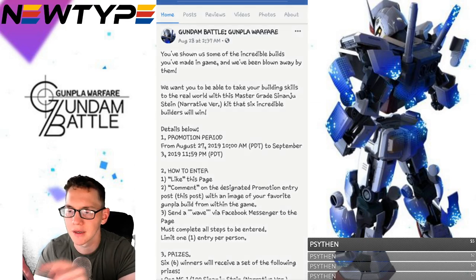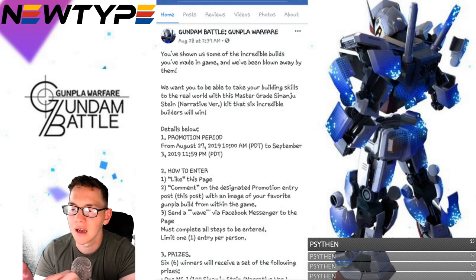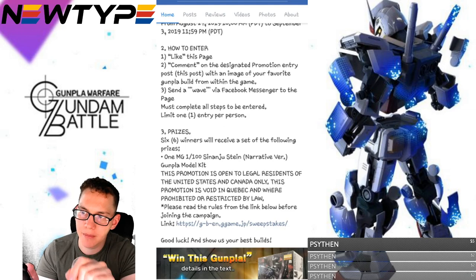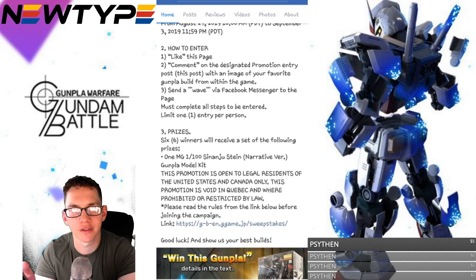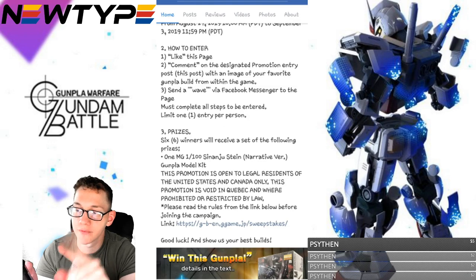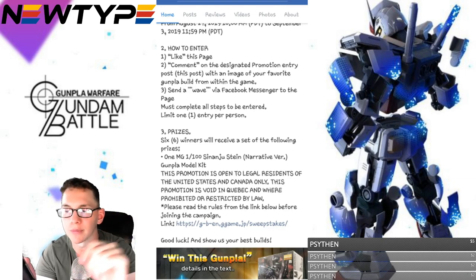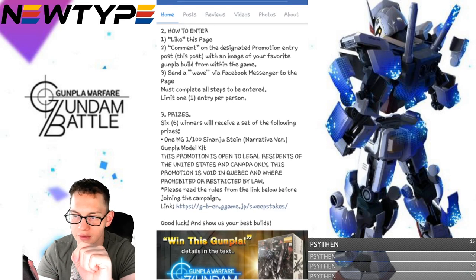You might see that with some console games, but nonetheless. All you need to do is go to the page, make sure you like the page, and comment on the designated promotion entry, which is going to be this post. Then you're basically just sending a picture of your customized Gumpa. You don't really need to do anything else — just send your image of your favorite Gumpa build within the game, and send a wave via Facebook Messenger to the page itself. You must complete all steps. Limit one entry per person. Six winners will receive one Master Grade Sinanju Stein.